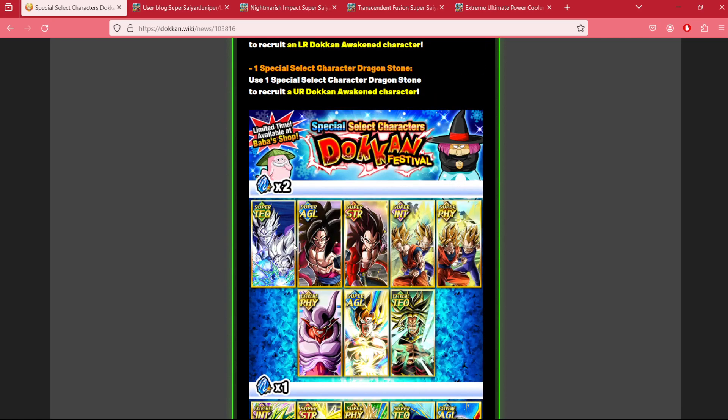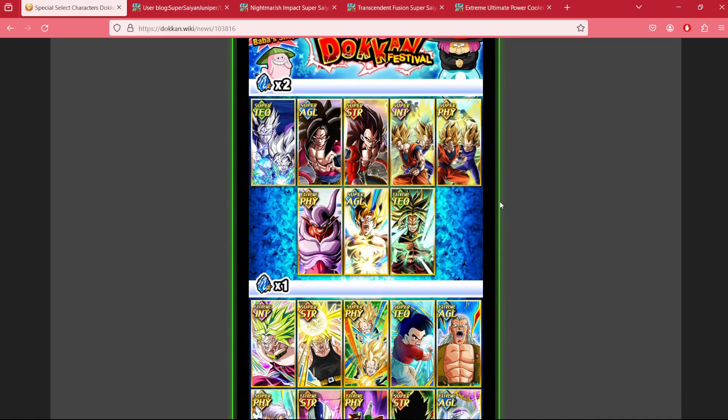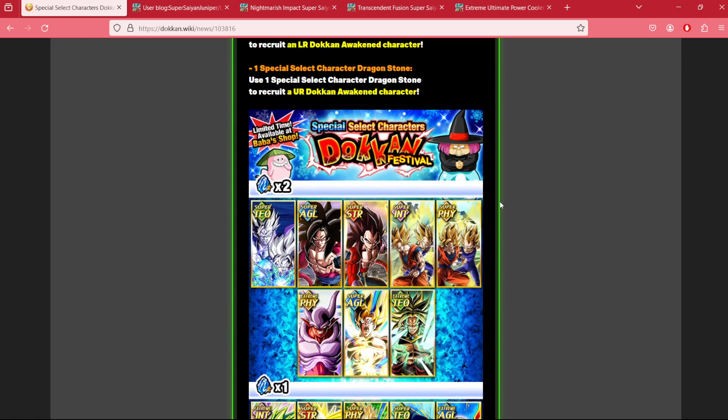Now for the big draw — we have a chance to pull Dokkan Fest LRs. What's interesting is this is a first, because previously when we had these LR stones on like anniversary or worldwide, they were limited to the yellow coin LRs. This is the first time Dokkan Fest LRs are purchasable in this manner, and they're purchasable straight at the fully awakened status. You'd just have to EZA them, since just about everybody here except two characters can be EZA'd.